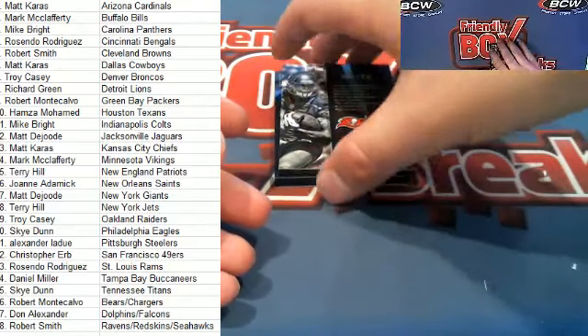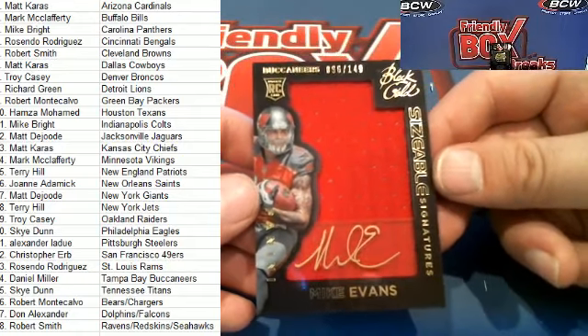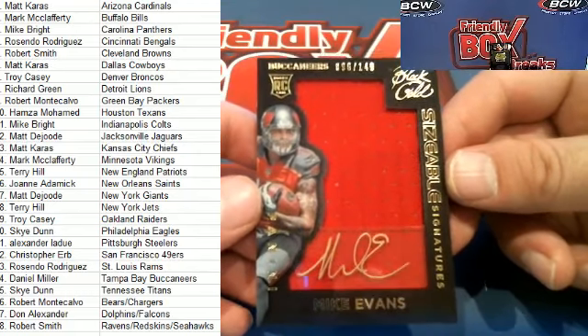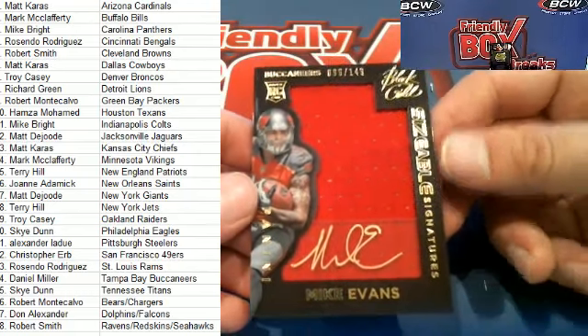Good one coming up here — Mike Evans. Pure nastiness. Sizeable signatures for the Bucks right there. That is Daniel M coming out to you. Nice one there for Dan — 96 of 149, Mike Evans.